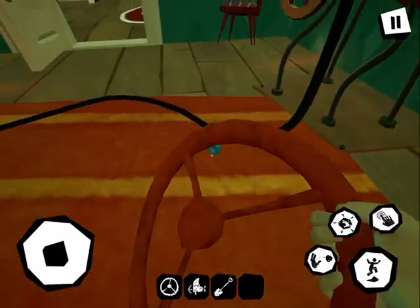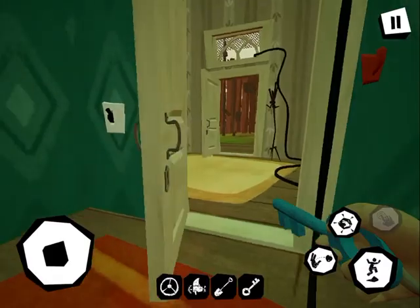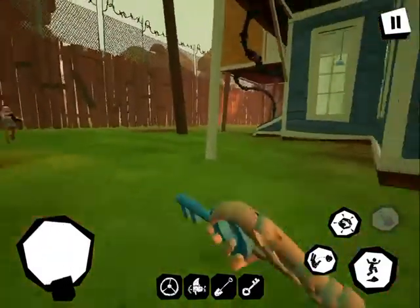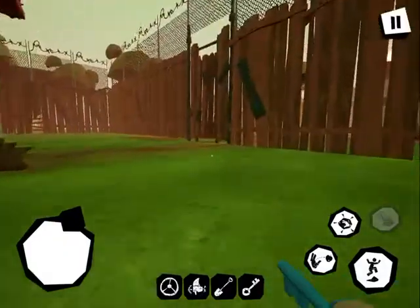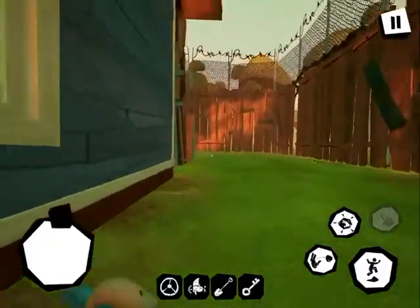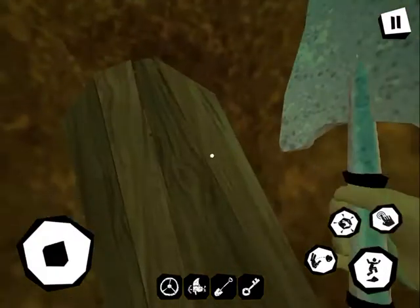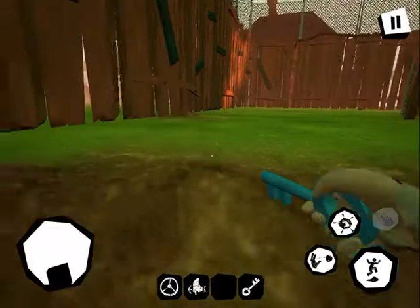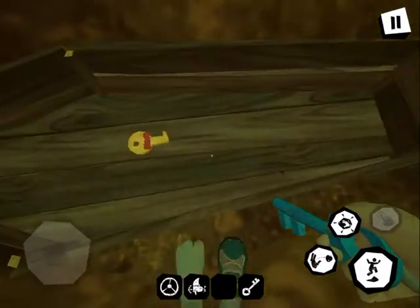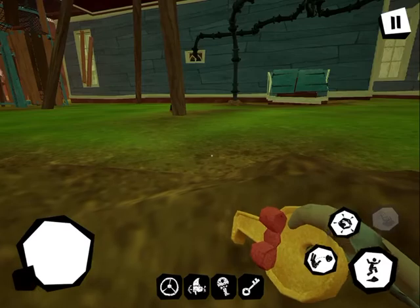Grab the key and open this door to get to the next area. I don't know where the neighbor is — that might be a problem. Run this way. Let's take some time to dig out this hole. Once you're done, just throw the shovel. Then open up this casket, throw this out of the way, and grab the dollhouse key — that's where you find the dollhouse key. I got stuck in it — let's restart.